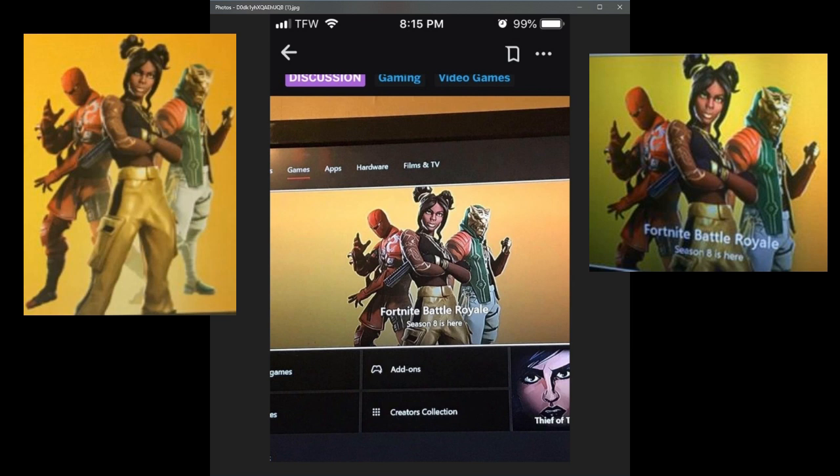One of those unseen skins is probably going to be a banana skin, which I'm really excited for. My first impressions of these three skins on screen — I'm not going to lie, I'm not that excited about them. The skin on the right hand side is like the tiger slash panther skin, which we have seen in the teasers.